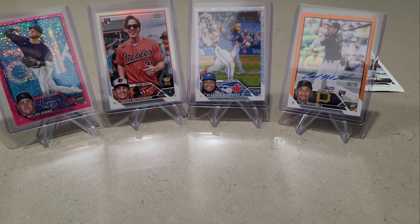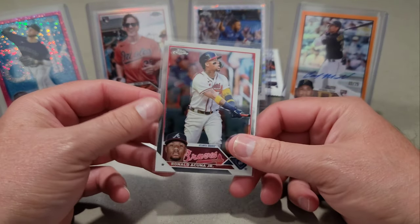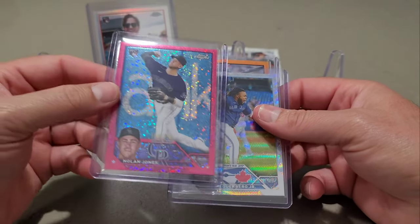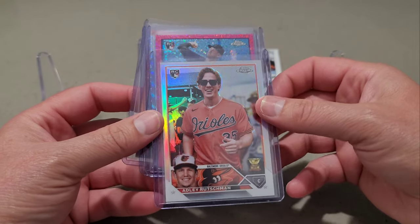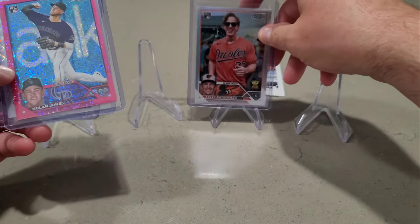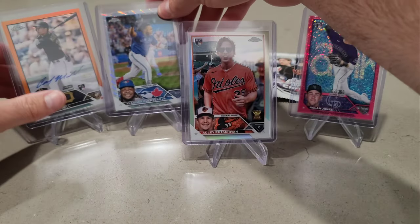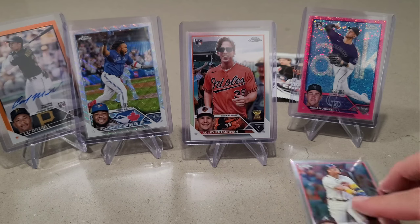Alright, let me gather some things here. So we did get one of these buybacks — $20 hauler there. Our auto Cal Mitchell out of 25. We had Vladimir Guerrero Jr. at a 75, Nolan Jones at a 350, and the big boy right here — SP Adley Rutschman. That's sharp. Definitely going to take this to the upgrade shop. And then we had this sealed empty pack — I'm going to probably hold on to it. Hit that comment section, let me know your thoughts on the rip. Appreciate you guys tuning in. Thanks for watching, take care, and stay safe. I'll see you at the next one.